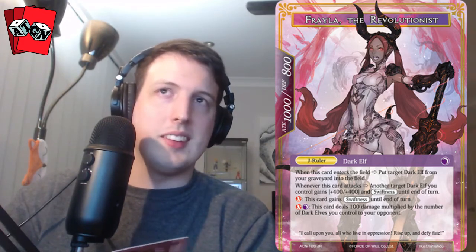You can also pay one fire will — this card gains swiftness until end of turn. Swiftness J-Rulers has been incredibly powerful before, so we're yet to see if this will see play. Pay darkness and fire: this card deals 100 damage multiplied by the number of dark elves you control to your opponent. So it really just nukes the opponent, provided you can swarm enough with dark elves.